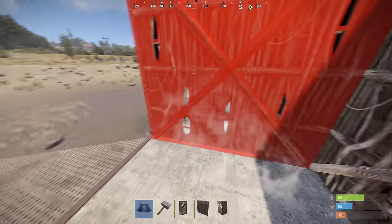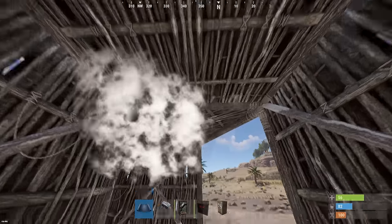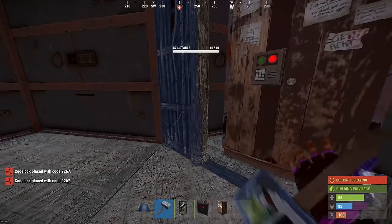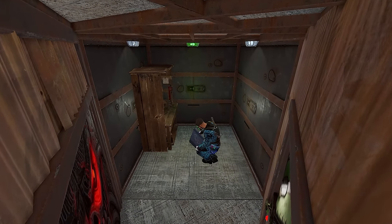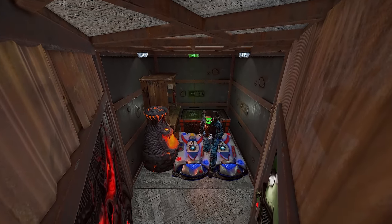Now let's make our starter shack. Our starter base will have three doors, but for the very beginning you can get by with one double door. The TC is placed in this triangle — not too far, not too close. Place it in the center and close it with a single door. You will have your first workbench here, one furnace, as well as one large box and two sleeping bags.